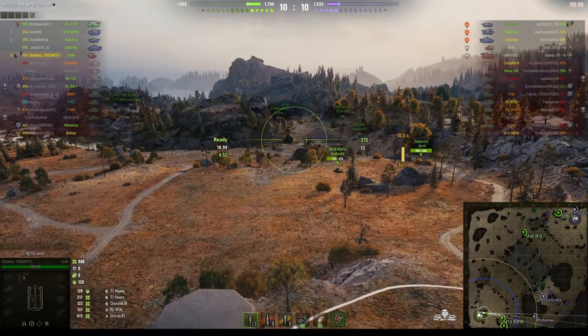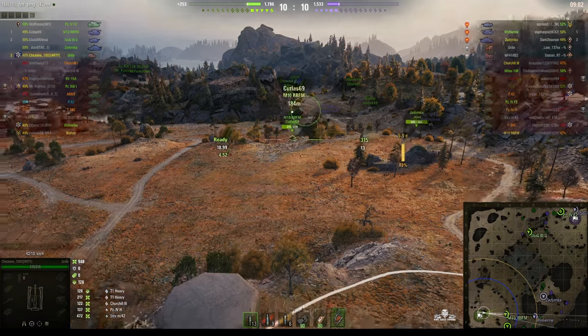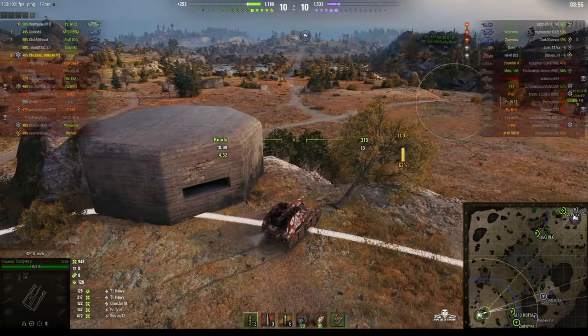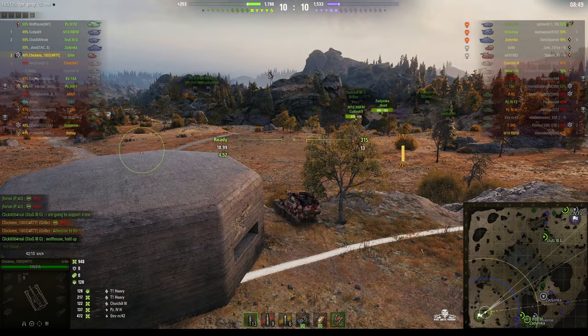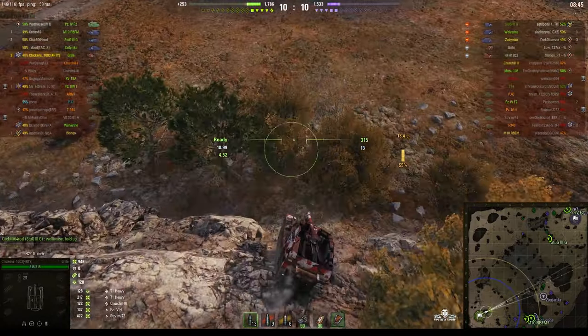It looks like the enemy have run away from this end of the map. In fact they've gone up to the other end of the map to try and save their cap — probably worried about the cap falling. So it might be a good idea for chickens to make moves up the other end. Be careful if you go over that edge. I get the feeling what he's thinking about doing is hitting any enemy tank that happens to be on the horseshoe.